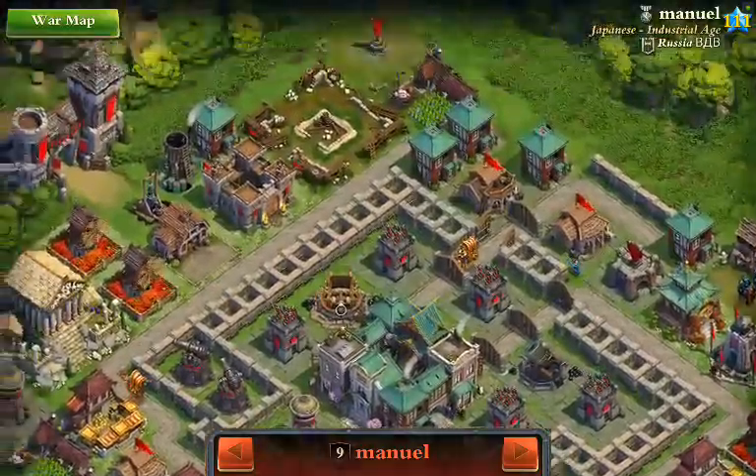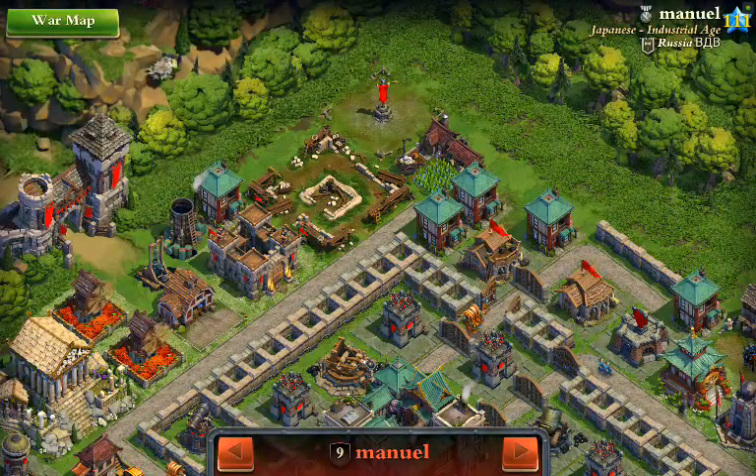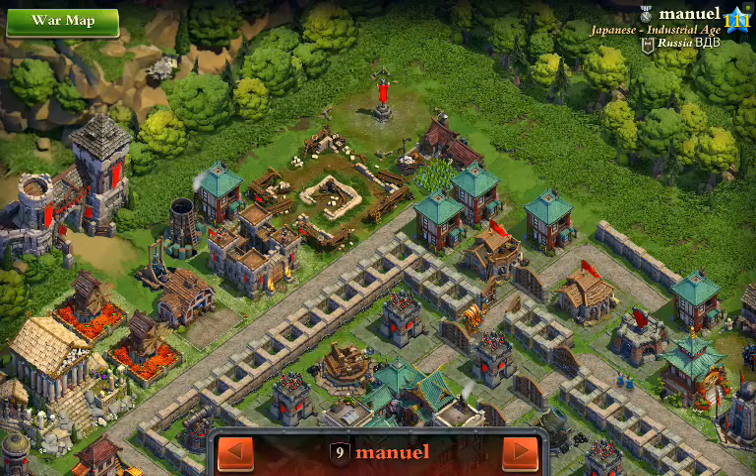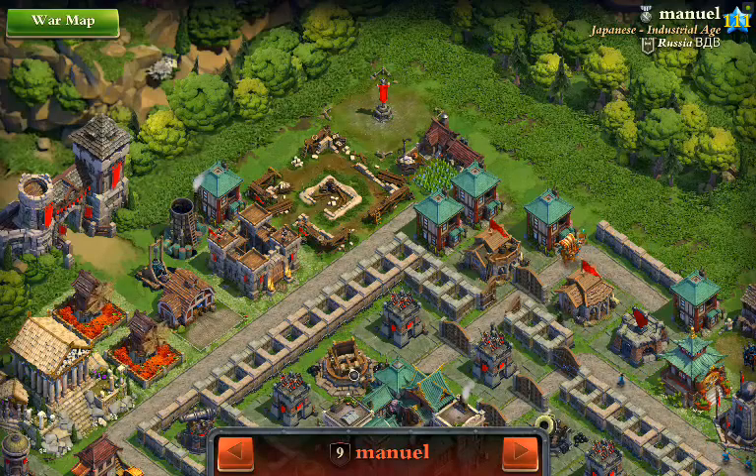My plan is going to be basically to come in from the northwest, going through the oil storage and the fort, and try to get in that way and then go around clockwise. So let's see how it goes.